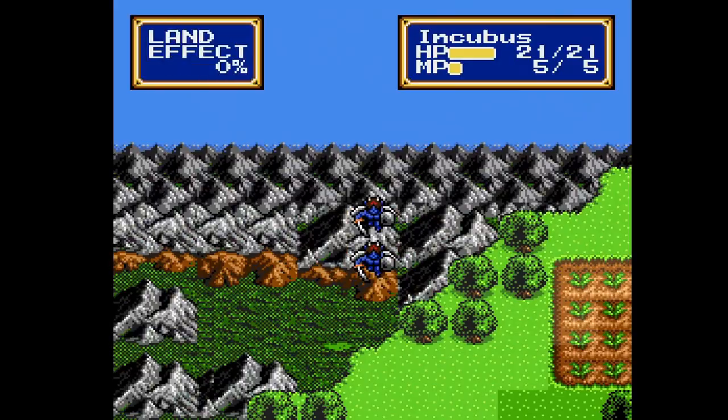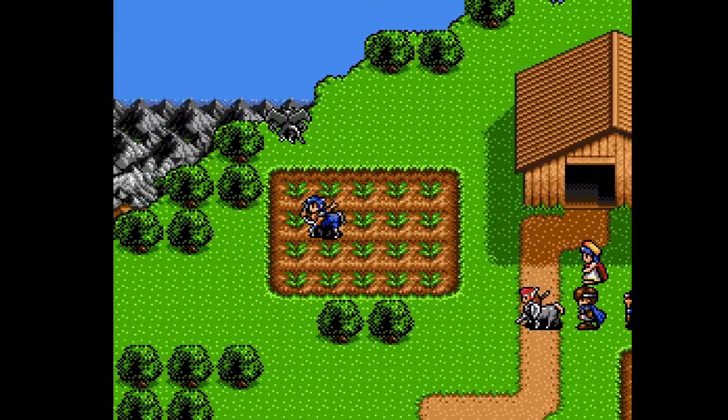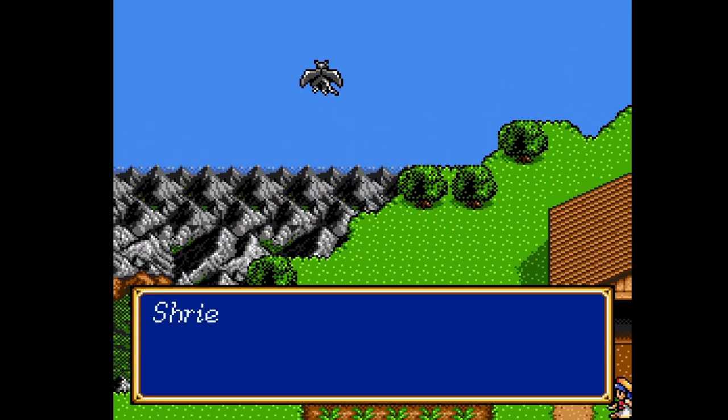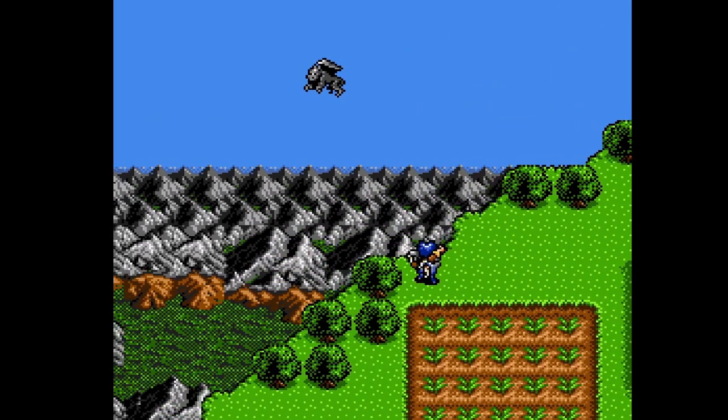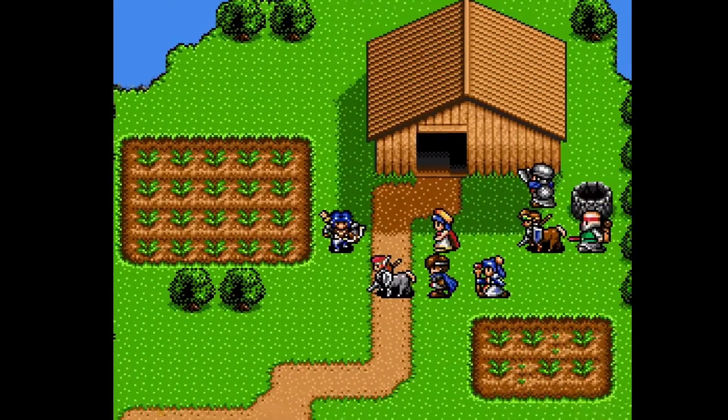Once the dark mage is defeated he teleports away and summons a gargoyle to fly off with the sword, while our team flap around being useless. But Graham runs out and shoots down the gargoyle as the dark mage explodes, and Graham joins the force — a centaur archer.